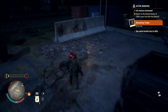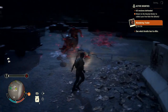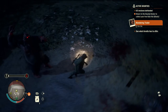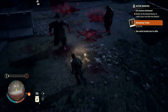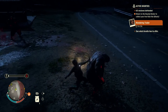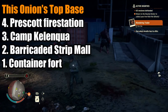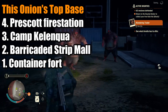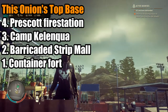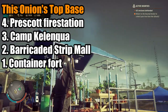Out of all the best bases for each map, how would you rank them? There's the Container Fort, Camp Kellenclaw, the Strip Mall, and the Prescott Fire Station. With all things considered, I would put the Prescott Fire Station in last from Providence Ridge, Camp Kellenclaw from Mayor Valley as 3rd, but following close to the Strip Mall of Drucker County for 2nd, then the Container Fort in Cascade Hills as number one.